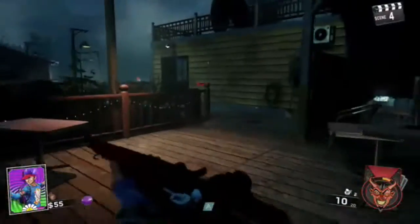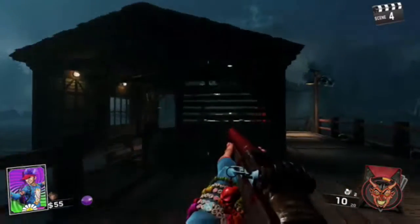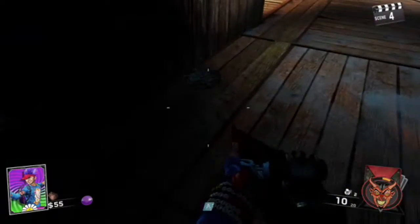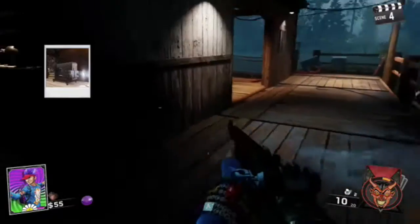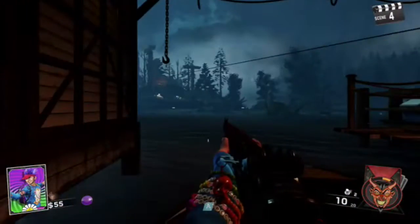Then head all the way down to the boathouse. But before you head over, make sure you grab this reel — it'll always be right here. That's one of the parts you need to repair the projector, and I'll show you where the second one's at. Now hop in the boat since we have all the parts.